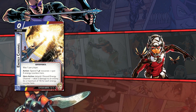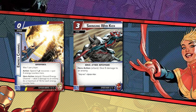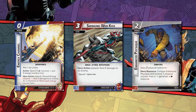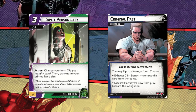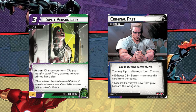Any card that says the word 'action' on it can be requested and used by other players on their turns. That includes cards on the table or from your hand, so long as you have the resources to pay for them. When forced or offered the opportunity to change your identity's form from a card ability, they can still choose to use their once-per-turn form flip in the regular way.